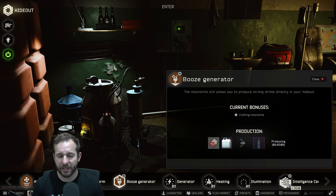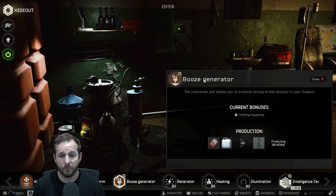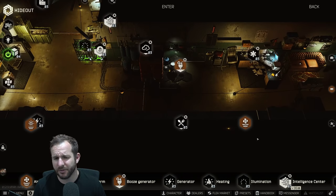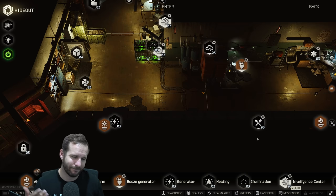For the booze generator, you need two sugars and the super water, and that makes you moonshine. The moonshine you want to use in your scav case. If you sell them on the flea market, it doesn't really come out as much profit — it really comes down to the day. The problem is the flea market fees really cost you there.